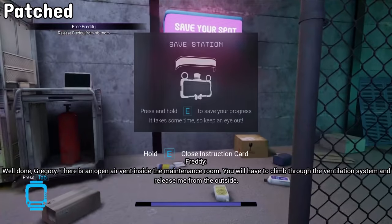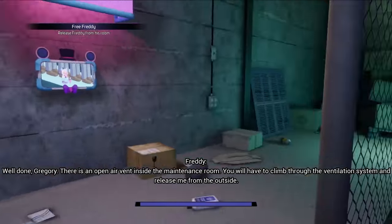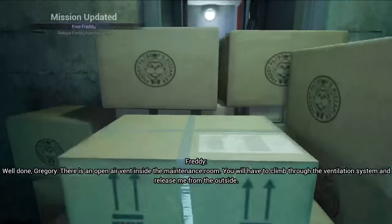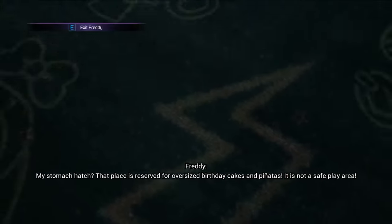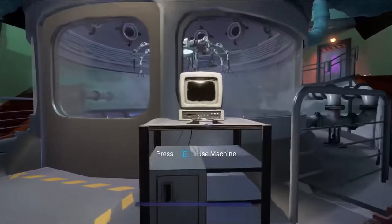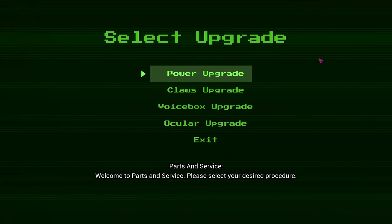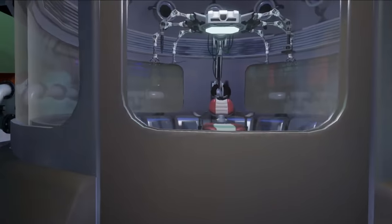Help cards often cause softlocks when other things happen at the same time as them showing up — for example, getting softlocked by a flashlight tooltip popping up while grabbing the security badge in the daycare. Sometimes mission objective cards bug and stay on the screen too long or flash in and out. Pretty much if you treat Security Breach like a sandbox, missions only serve as refreshable time travel points — otherwise everything is constantly available.